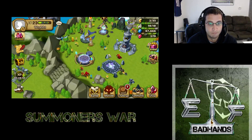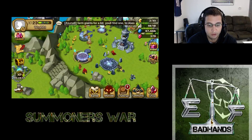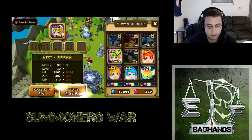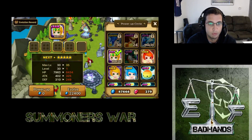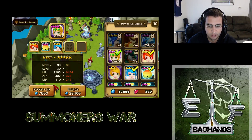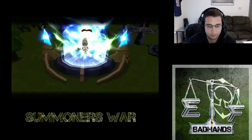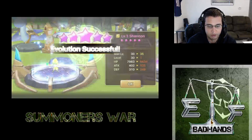So we are going to make a third five-star — it's the second one of the day. We are going to evolve our Shannon. As you can see, I've got three pixies and I've got one of these rainbow mons from the event. So we are going to select all of them and then go ahead and hit evolve. And there's our five-star Shannon.